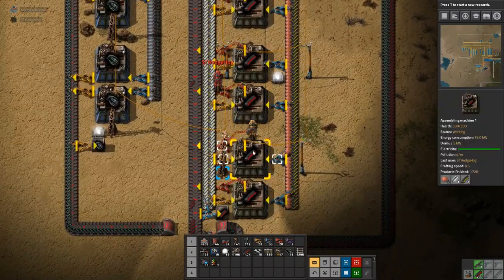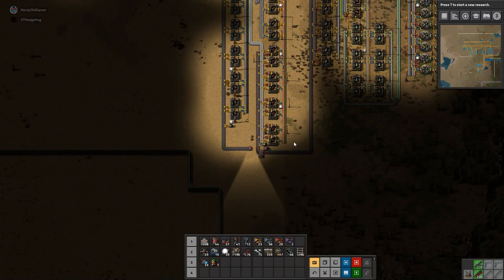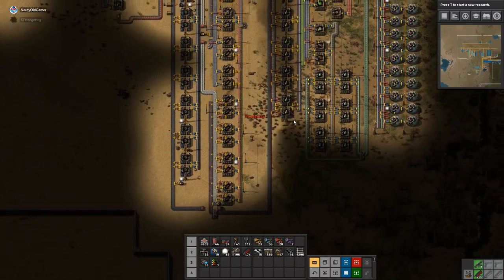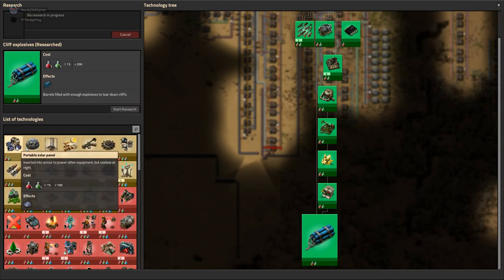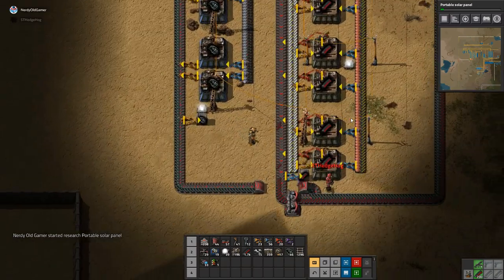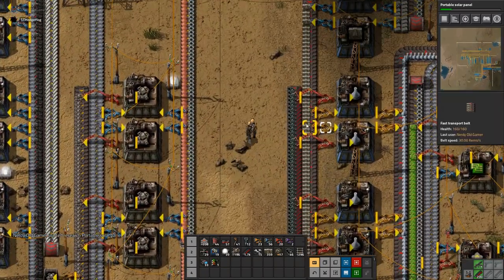We need more ammo, which is easily doable — we can expand this out. Yeah, it's no problem. This is exactly as much as we need for the science actually. I was thinking about moving that chest to the end of the line instead. Yeah, do that, because it's not really doing a great deal down there.